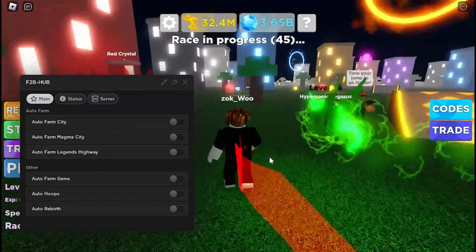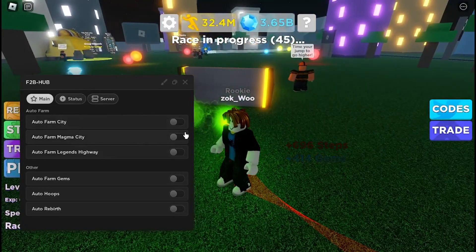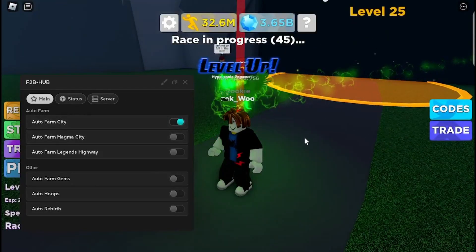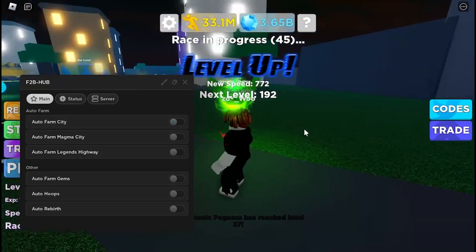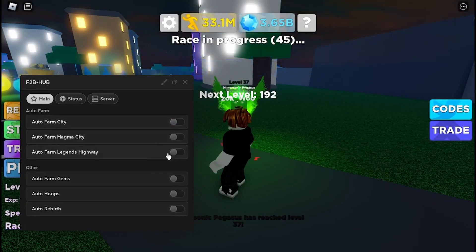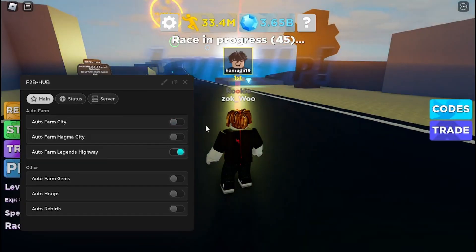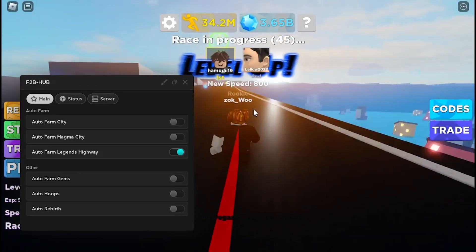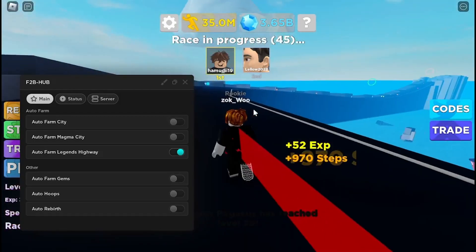Today I'm going to be showing off a script for Legends of Speed. This doesn't actually have too many features, but what's really cool about this one is it teleports you to the area that you want to farm. If I want to go to the Legends or Highway, it'll just teleport me there using that.